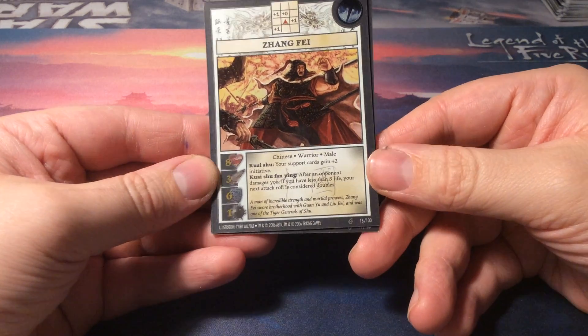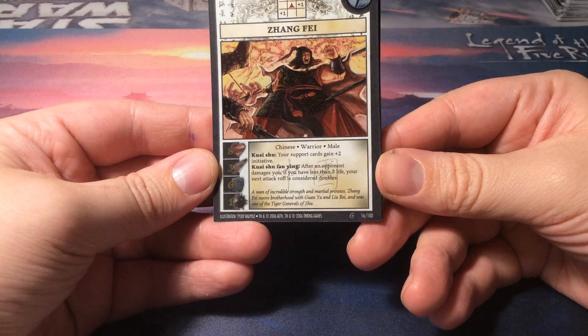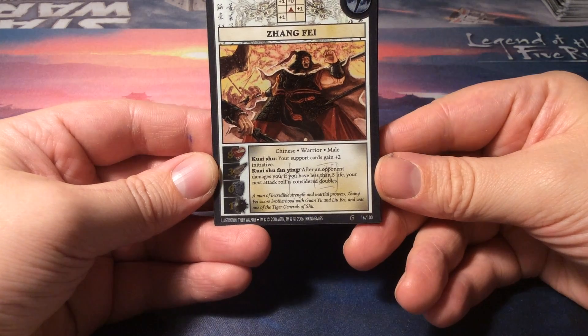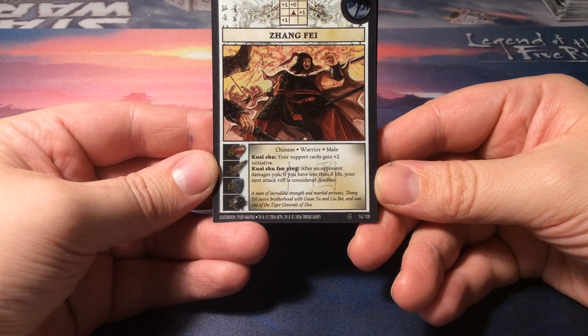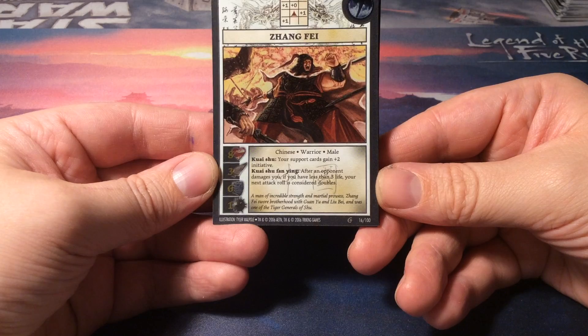There we go again — two abilities. Kuai Shi: your support cards gain plus two initiative. And Kuai Shi Fan Jing: after an opponent damages you, if you have less than three life, your next attack roll is considered doubles. Ooh, nice.